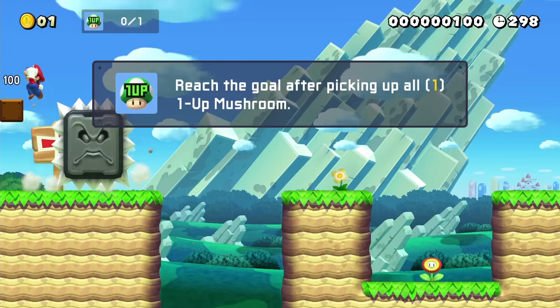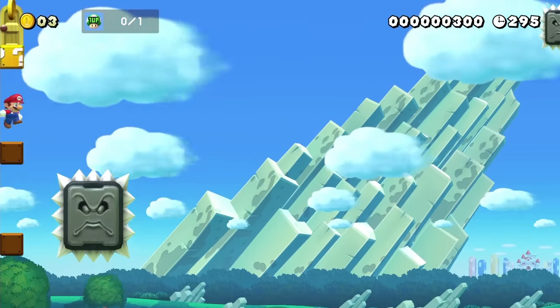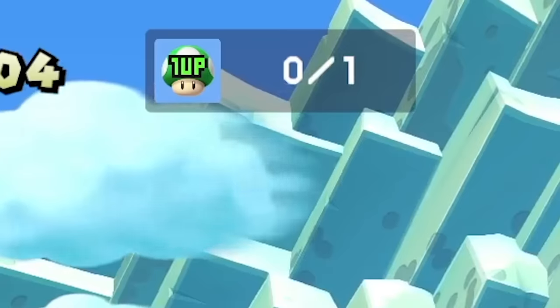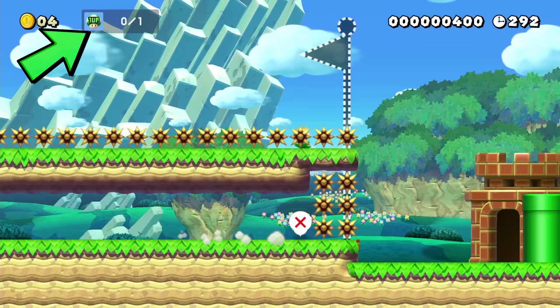The creator designed this level to be confusing. They put invisible blocks everywhere, a hidden path that leads to a fake ending of the level, and a hidden one-up mushroom that you need to get somewhere in the level for the clear condition. And you also have to find two keys.